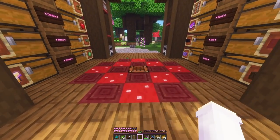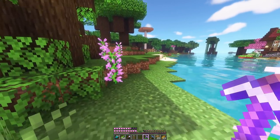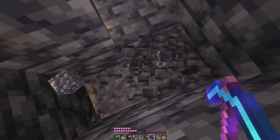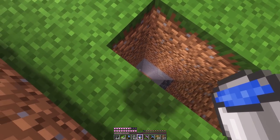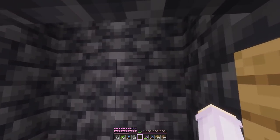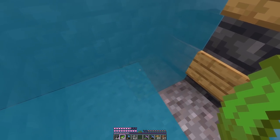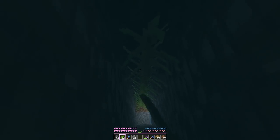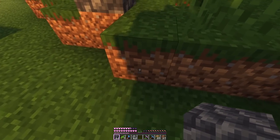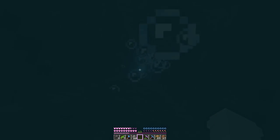We had to wait for some crystals to regrow but I think we have enough now for tinted glass. We also got kelp so now we can make a bubble elevator — it was just a little bit too slow going up the ladder. We dug all the way down, placed a bucket of water from the top, and dealt with some flooding issues. Then we filled one side with blocks, broke the kelp, and added soul sand. We've got up and down!